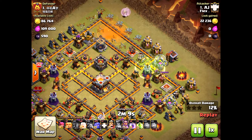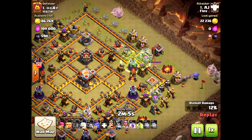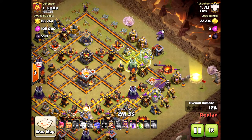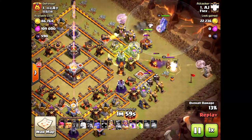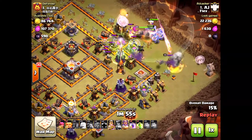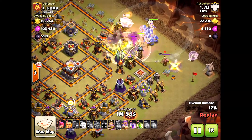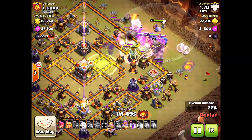Even with the queen down, he was able to get the three-star. He should have dropped that extra rage on her but didn't. Now you're thinking he's going to fail — maybe a two-star with the queen down. But the bowlers are so powerful, ripping through the base.